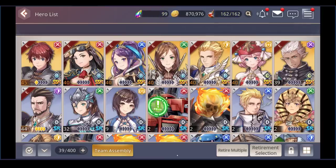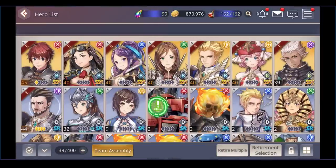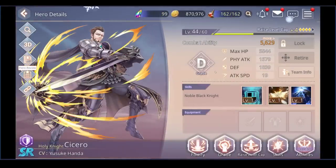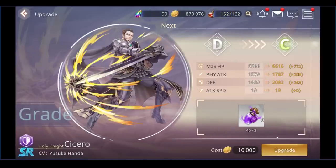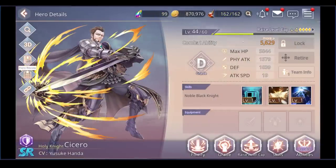My SSR Ash is already max level 45. Then there's Cicero — an extremely easy SR unit to get initially since you start with one free and get more later. His max level is 60; I've duped him four times and he's one away from max. I can grade him much faster because he's a lesser unit, but once he hits level 60 he'll likely be stronger than my SSRs in raw stats, even if his skills aren't quite at the same level.